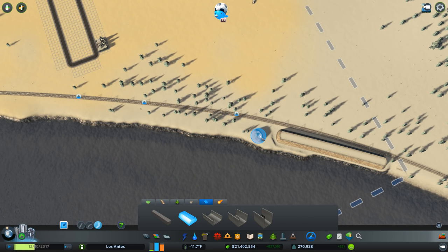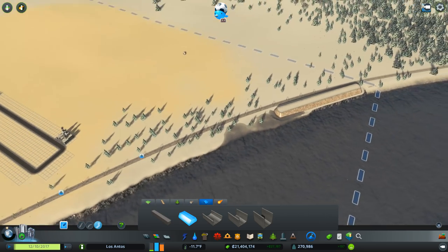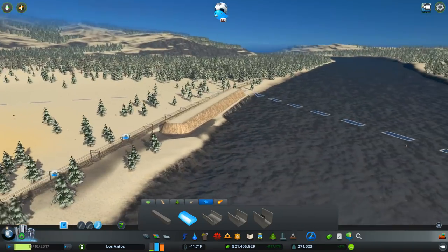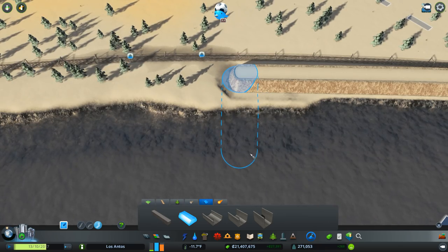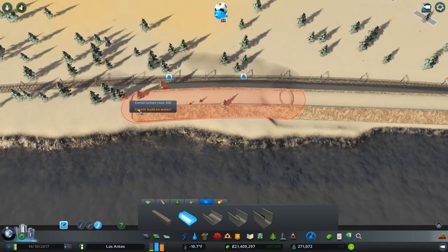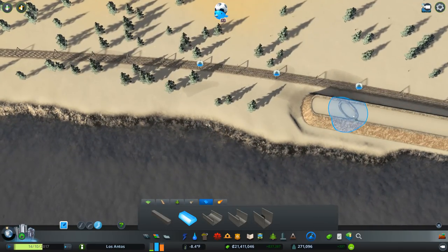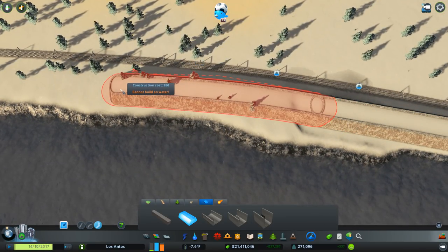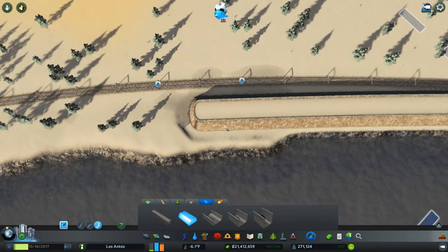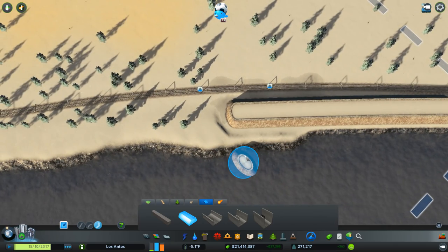There we go - boom boom boom boom. Today's a wall building day for the protection of our citizens. I wonder if people can walk across the top of the wall, so they can visit and see what things look like - look out across the meteor destruction in the river. Can I build on water? I'm trying not to. There's like a big hole in the ground. Let's just speed that up a bit. There's like a depression here with water in it.